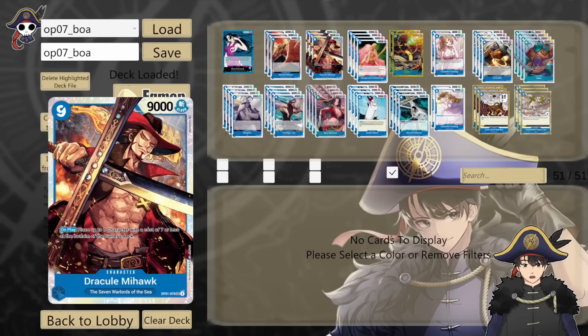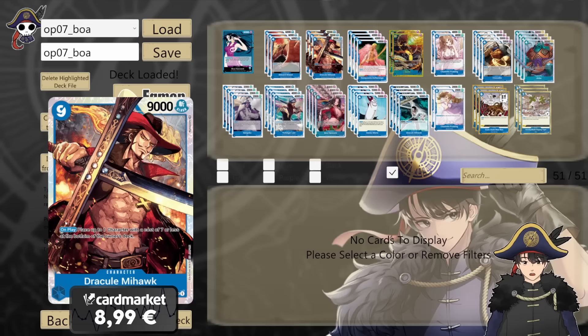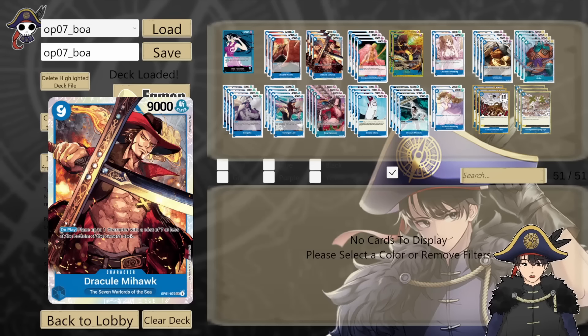3 copies of OP01 Dracule Mihawk. 9 cost 9k. On play, you can place up to one character with a cost of 7 or less to the bottom of its owner's deck. Mihawk always finds a spot in blue decks, and his ability to bottom deck at 7 cost works with your leader ability, allowing you to draw a card if you have 5 or less cards in hand. So in a Boa deck, you get a 9k body, you get a bottom deck, and you get to draw a card — makes it a lot better.